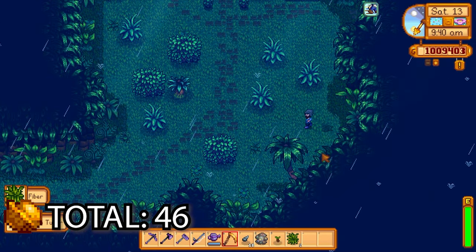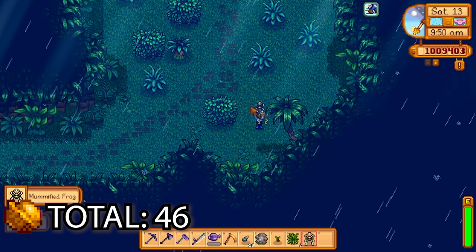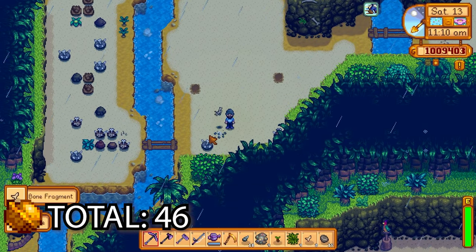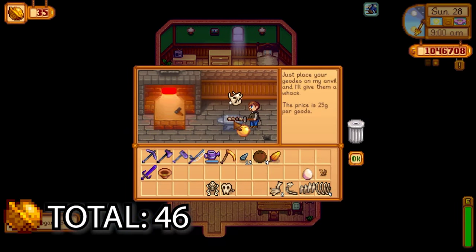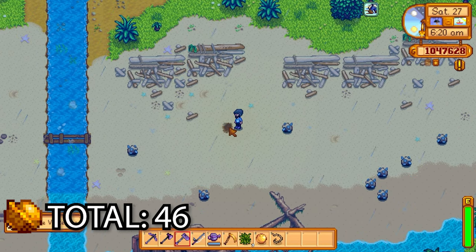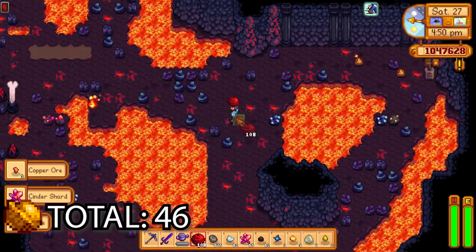Get up the next day and look for artifact spots. You get the mummified frog from scything the weeds on the east side of the island. I got the fossilized legs from harvesting more bone nodes — so that's two fossilized legs. Clint can break open the golden coconut and you can get the head, and you get the vertebra from hoeing around the west side of the island.